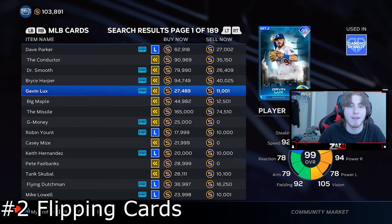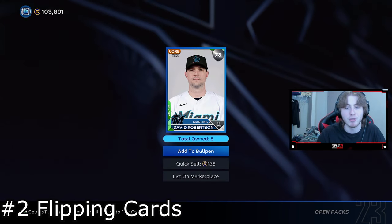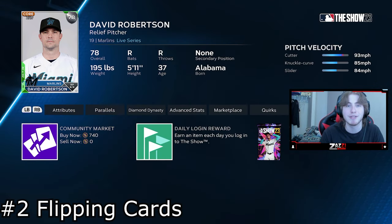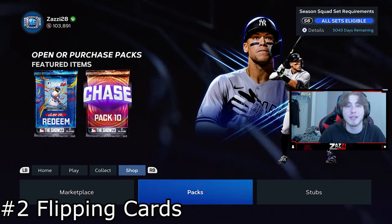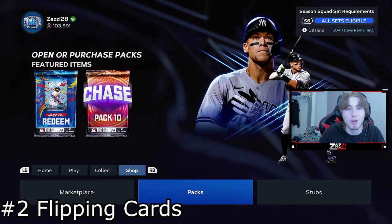Here's another way to make stubs. If I go to open a pack — we'll take the silver pack as an example — we open it and get David Robertson. I can quick sell him at 125 stubs, but if we check the market, his buy now is 740. Please, if you are not doing collections right away and are willing to sell cards, especially day one when nobody has cards, they are going to be really expensive. Streamers and content creators spending money have to buy collections ASAP, so they'll be impatient and buy cards. Pull a card — commons, silvers, golds, diamonds — take it to the market and list it personally. It's going to make you so much more stubs, especially with all the free packs from pre-order, Twitch drops, BR programs, showdown, ranked — whatever it may be. Hold onto your packs, and when you rip them, sell those cards.